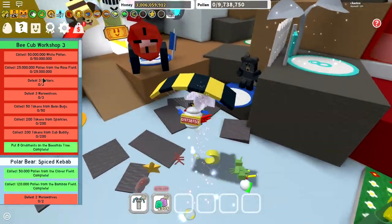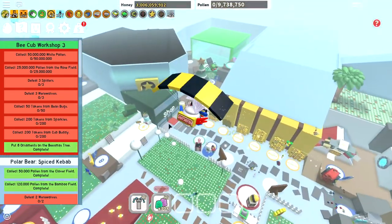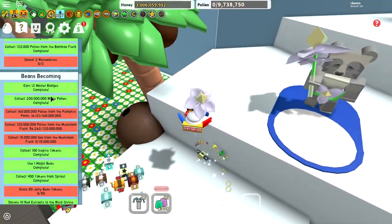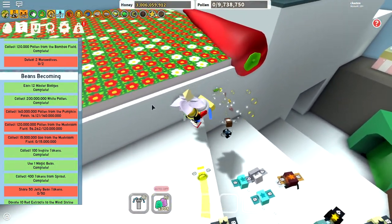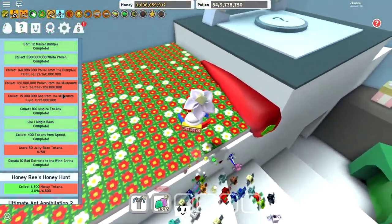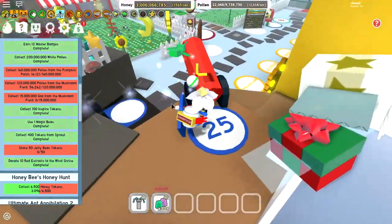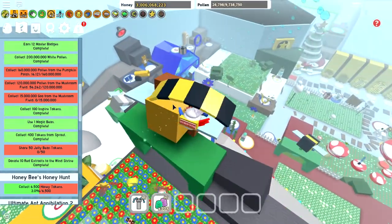I just turned in B-Cub Workshop 2, and I've been very quietly turning in Mother Bear's Quest. I'm on the one — Beans Be Coming. The only hard part is you have 50 jelly beans, and I still need to do these specific fields. The only other hard thing is 15 million goo from the mushroom, but I think that'll be pretty easy.